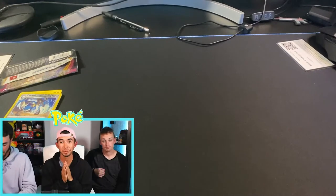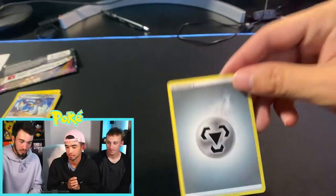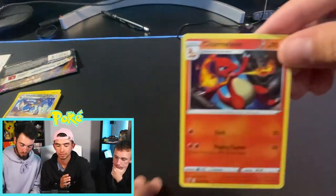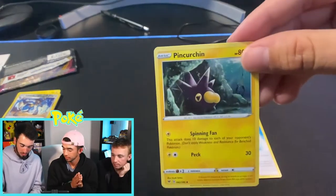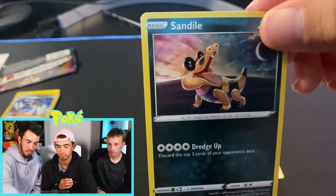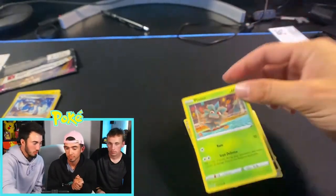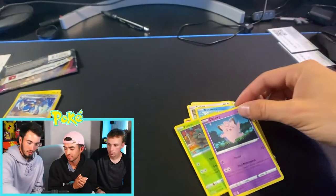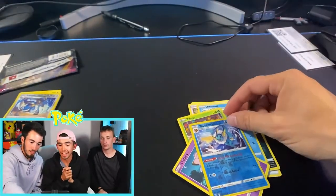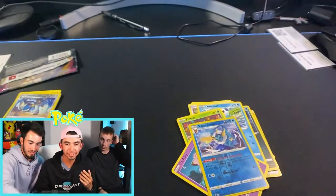Tyler opens his second pack. We get a Wash Energy, a Charmeleon, Pin Searching — Pineco — Taylo, Sandile, Oshawott starter, another Pineco, a Clefairy. The reverse holo is a Vaporeon — very nice! And the holo rare is a Zorua — there we go! First holo of the battle. Tyler's looking good right now.